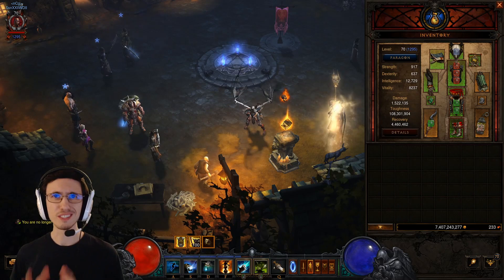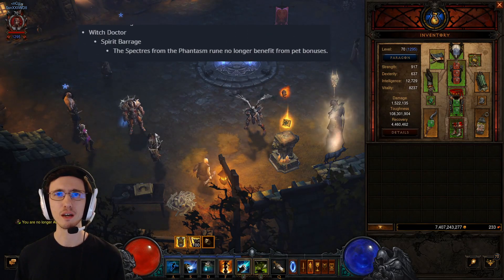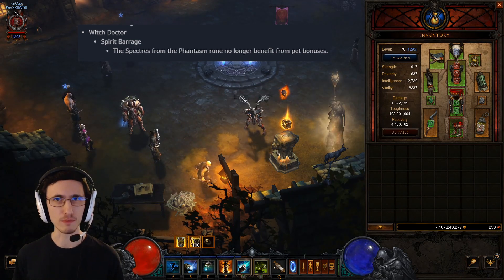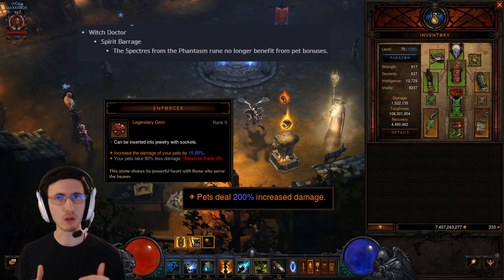First, let's talk about the change between Season 20 and Season 21. The Mundanugu Witch Doctor set got a slight nerf to where Spirit Barrage damage is no longer affected by pet damage modifiers, so that means Enforcer Gem and Mask of Jerem are no longer going to give you damage.